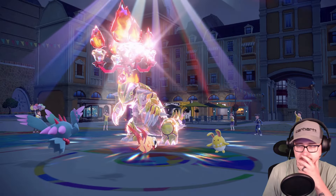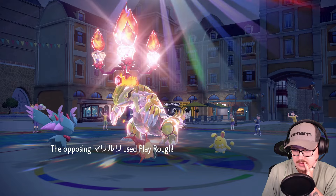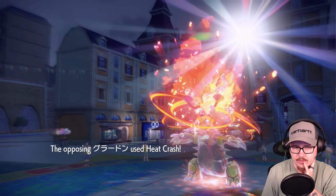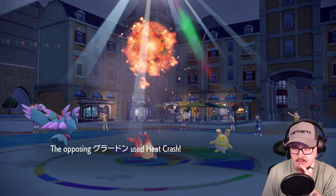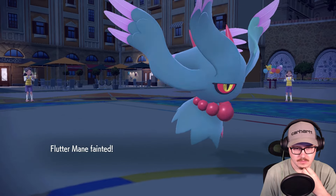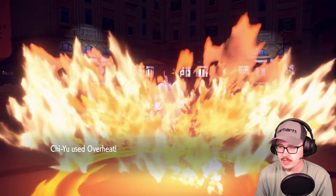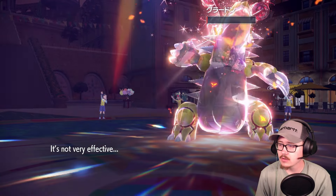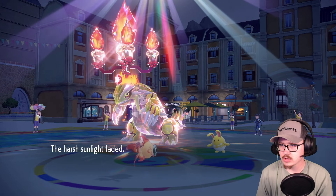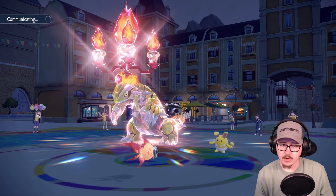That still did a lot of damage. I'm gonna go for another Overheat here — we don't get the double Protect so that sucks. They went for Heat Crash oddly enough. Overheat connects — let's see what kind of damage we get off here. Almost, almost. Sunlight fades, just as mentioned return to normal — Groudon comes back.